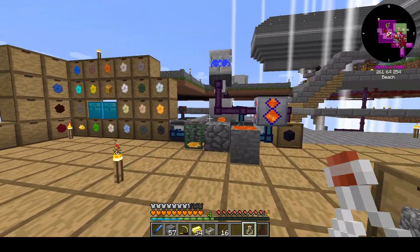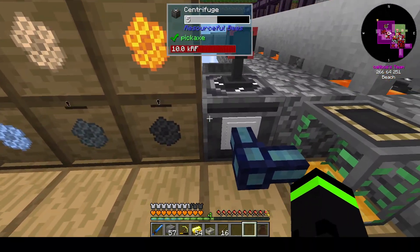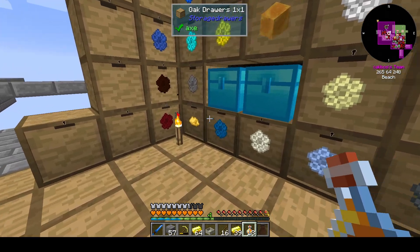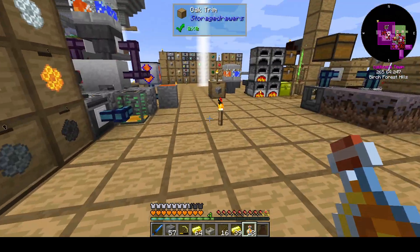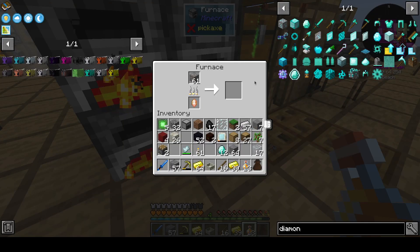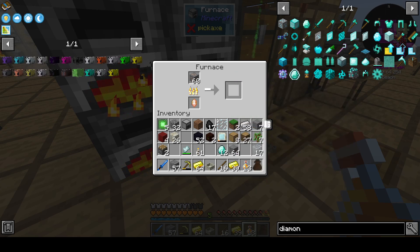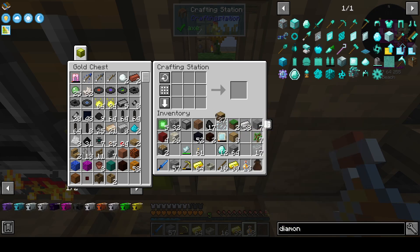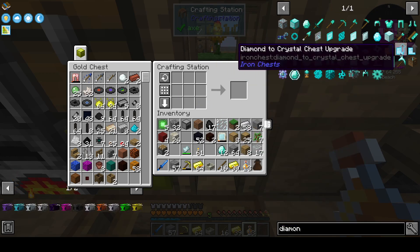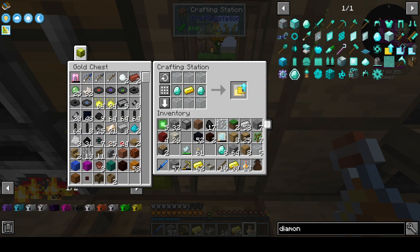Let's chug some honey. We're basically sitting on a little bit of iron that we're waiting for — we need like 56. We probably have enough. What we're trying to do is we need a couple of these, but more importantly we need the iron chest upgrades.